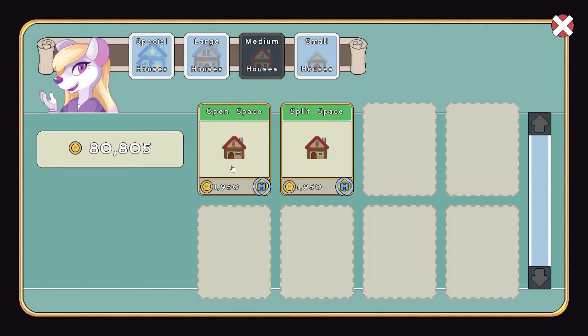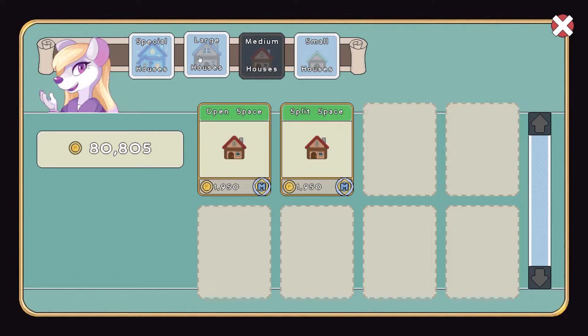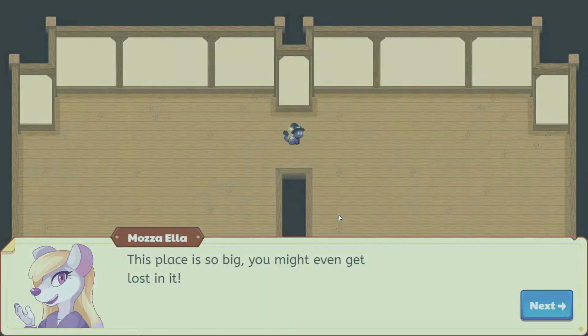Medium houses: open space and split space. And small houses which are for everyone — you don't have to be a member. Tiny tea, cozy cottage, or the starter home. So let's go ahead and take a look at our large houses and see what it would look like first.